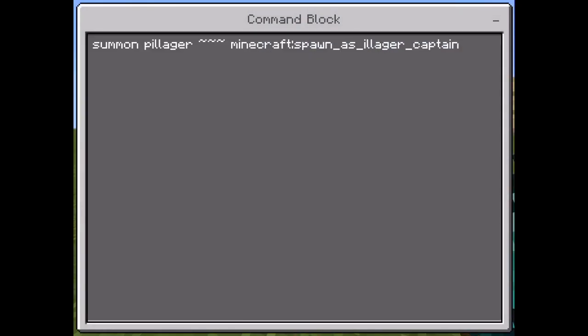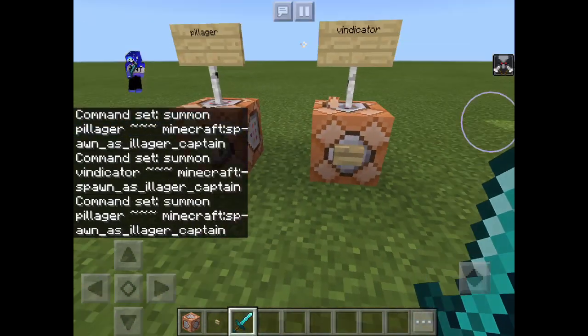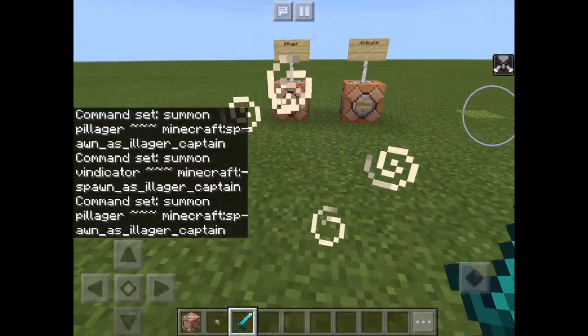And for the Pillager, it's going to be Summon Pillager, the same as the Vindicator — the exact same command.